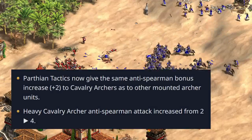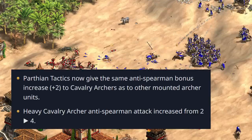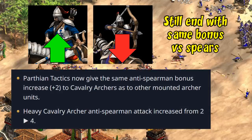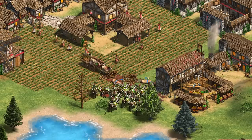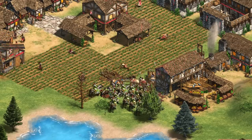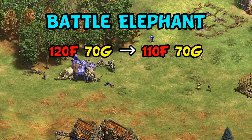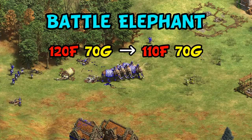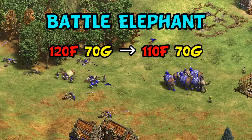Another general change is that Parthian Tactics changed from plus four to plus two for cavalry archers against pikemen, but the heavy cavalry archer anti-spear attack was boosted from two to four to offset that. Overall, that's a slight improvement to the heavy cavalry archer upgrade in particular, but doesn't change the final numbers if you're fully upgrading your units. For any civilizations that don't have Parthian Tactics but do have heavy cavalry archer, this is a slight buff. The third and final general change is that the battle elephant had its cost reduced by 10 food, which I don't see as making a huge deal since it's still quite expensive.